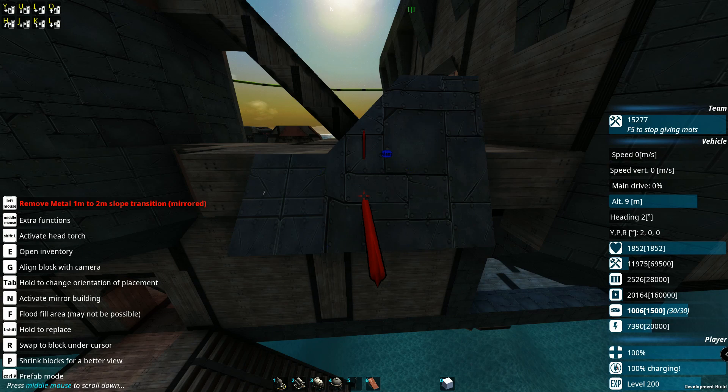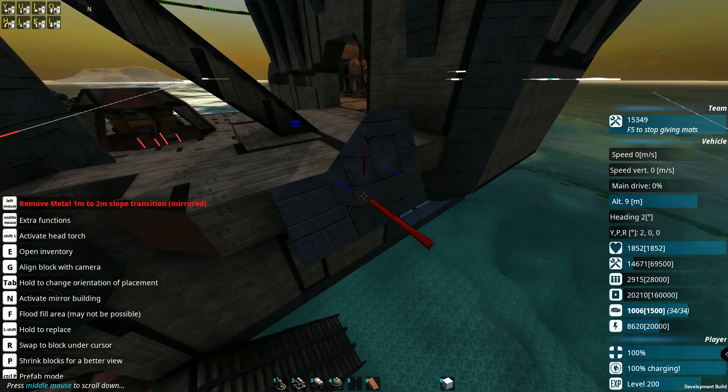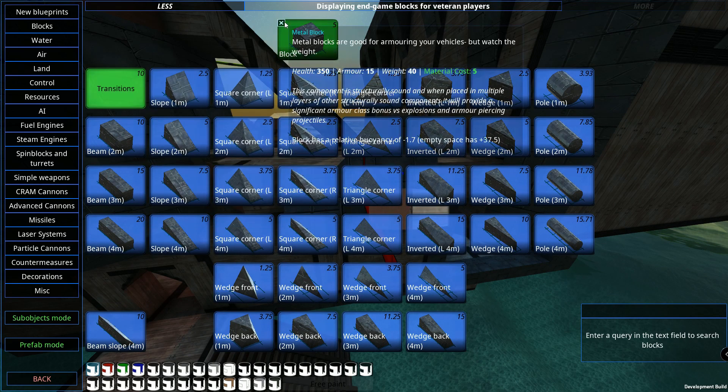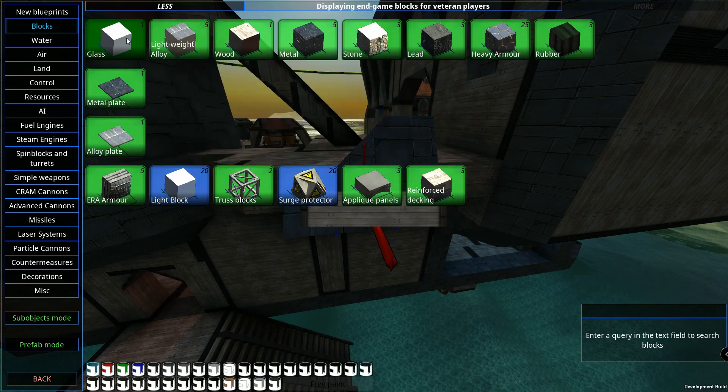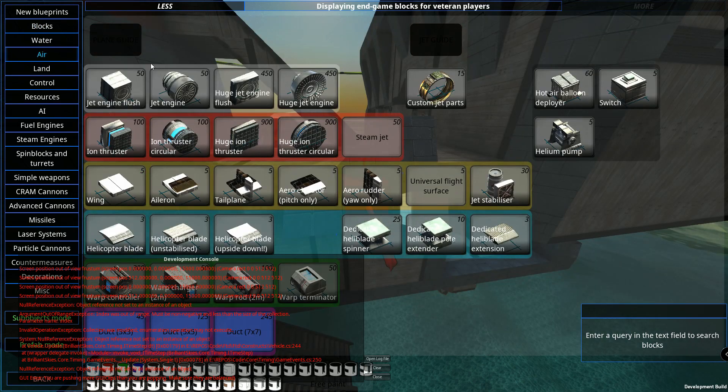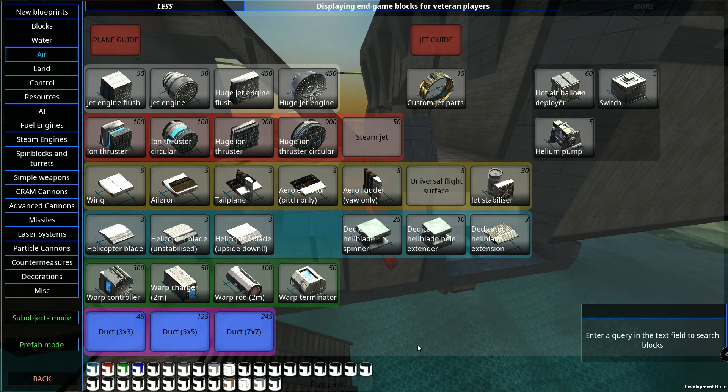We have slope transitions from one to two, one to three, one to four, two to three, two to four, and two to three to four. Currently we have everything except wood, because wood is implemented a little differently. There are also going to be a couple of new shapes for wings, but they'll work pretty much the same as current wings — they'll just look a bit different.